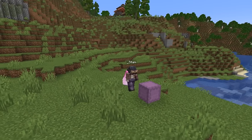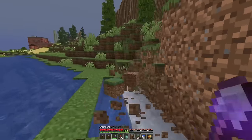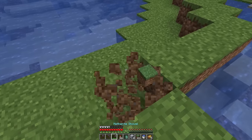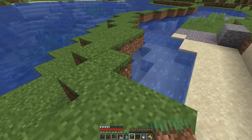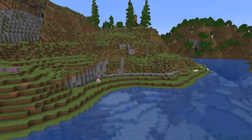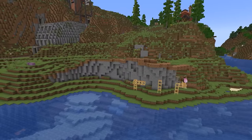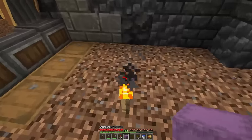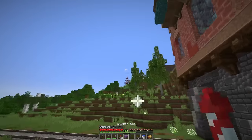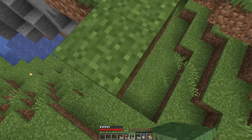I ran over to the storage and grabbed a few shulkers filled with dirt and stone. To start some custom terrain, I want to change the side of the river to give myself a little more room. I'm focusing on leaving about two blocks between the water and the first elevation change, where we can bring it up another couple of blocks and start working on a cliffside to get up to the height I want the chocolate factory.